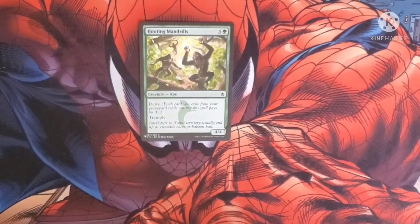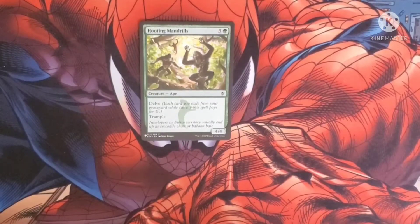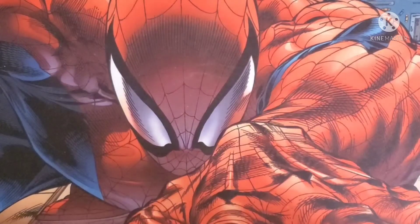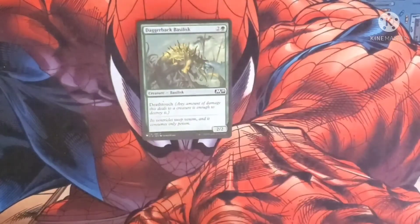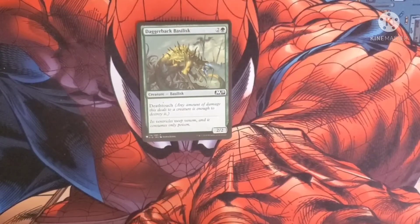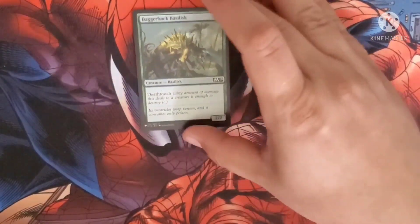Hooded Mandrills costs five and a green and has Delve — that means we can exile cards from our graveyard while casting it and each pays for one colorless mana. We can't pay for the green with Delve, but we can make it cost just one green. It has Trample and a 4/4 body. Daggerback Basilisk costs two and a green, with Deathtouch and a 2/2 body.